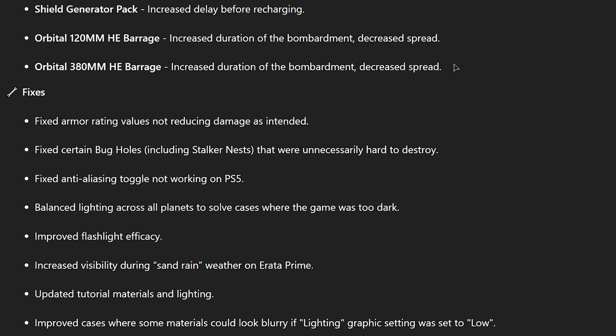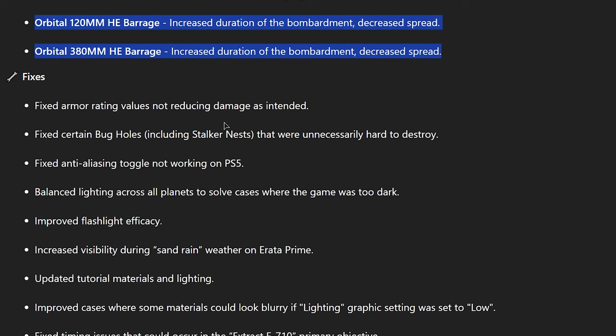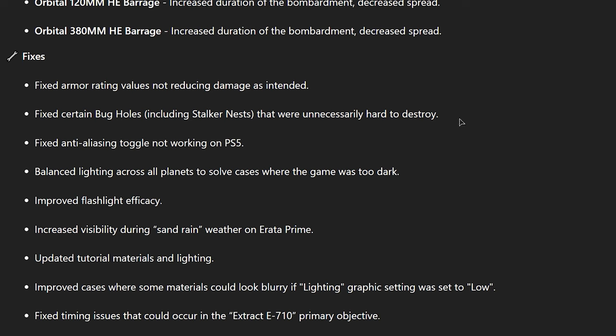Increased bombardment duration, decreased spread — good, good, good. Both of these stratagems did not hit anything before, so I'm curious to see if they hit stuff now. I always thought a good change would be making sure the very first part of the barrage lands directly on the laser marker. It's really weird throwing a 380 and having the first missile land on the far right edge of the camp when you threw it right in the center.